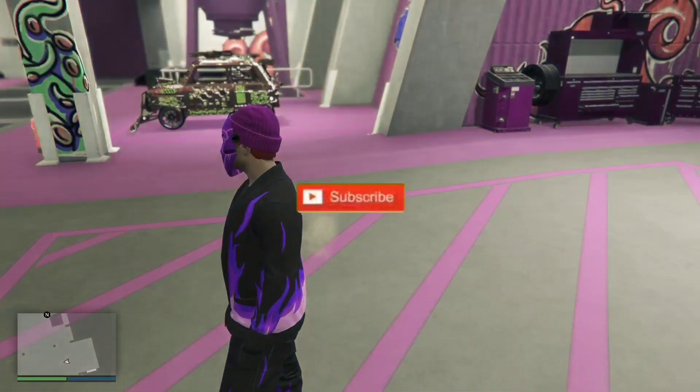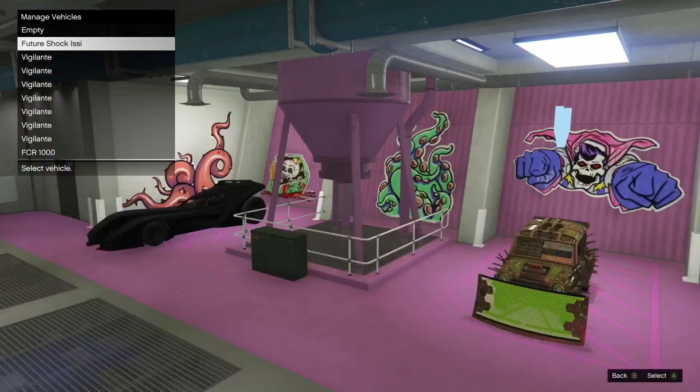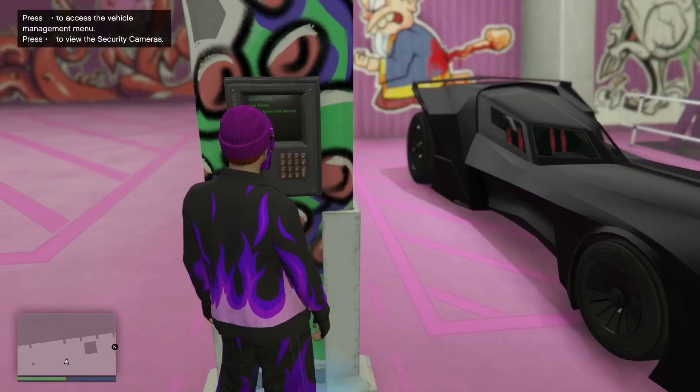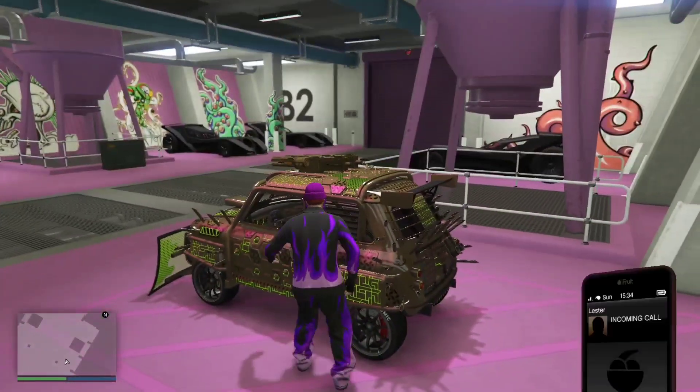Even though it's already upgraded, click it one more time, then go to the blue circle. Swap out the car you want to dupe with the car you don't care about, then go to the car you want to dupe and change one thing on it. You can do this for the whole garage. Enjoy and have a great day.